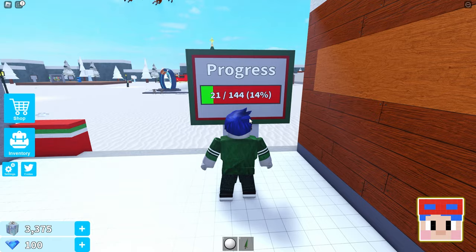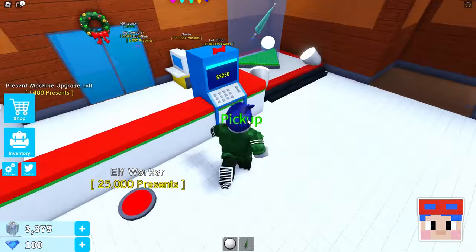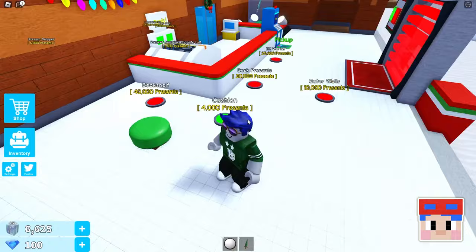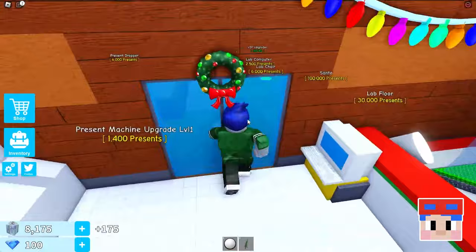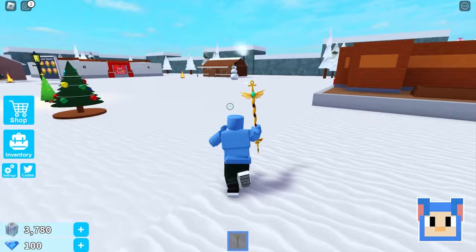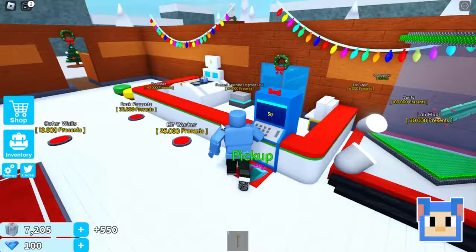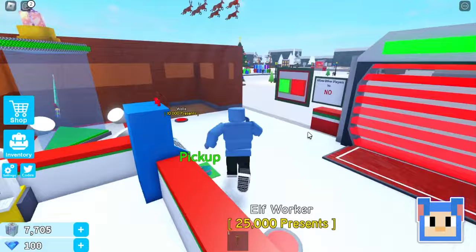I'm just going to focus on getting present droppers, then I'll work on all the upgraders. Smart. It's a good idea, I think. Oh, the presents — I will take that. Thanks. Anything good? Oh, I get another cushion! Oh, it's a yellow one now. And we have little progress bars to see how far we're getting. How far are you? We're only 14% of the way. I'm 15%. I'm at 12%. We're all still pretty close. But look at how much we already have.